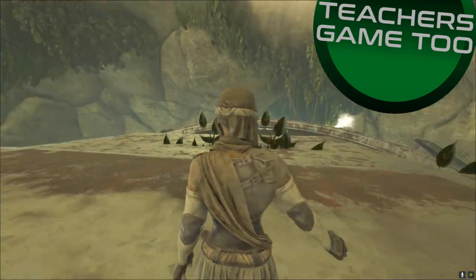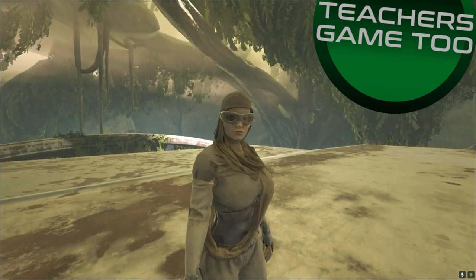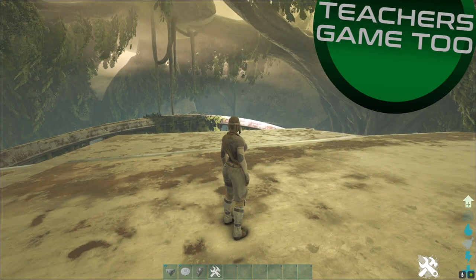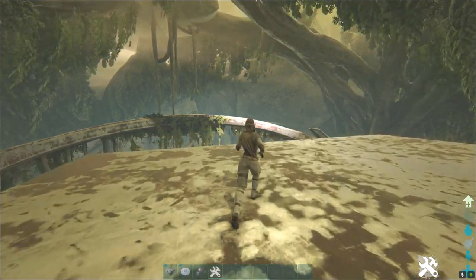Yo guys, what is up? It's Teach here coming at you again with another video. We are here right now to show you 30 — yes, that is right — 30 different rat hole, unraidable, and hidden bases over on Aberration.